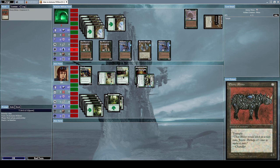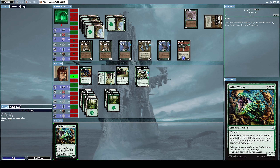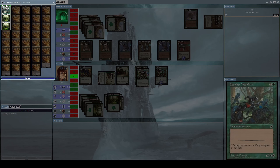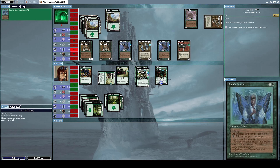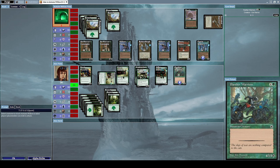He summons an Ebony Rhino, a 4/5 creature with trample. Let's summon a Sifter Worm, a 7/7 worm creature with trample; when it enters the battlefield, scry 3 and reveal the top card of your library — you gain life equal to that card's converted mana cost. Let's summon it. I don't need more forest cards; I'll go with a Panther Warrior. He casts another Serrated Arrows to mess with me and summons another Fairy Noble, but that won't help much. Let's cast the Panther Warriors and alpha strike him with everything except our Giant Spider, which has zero power right now.